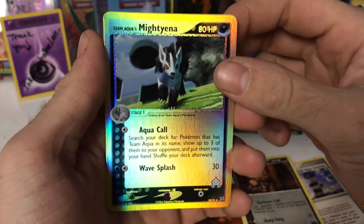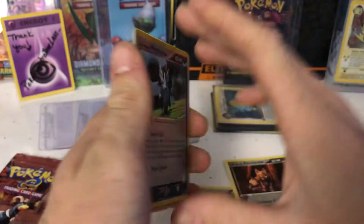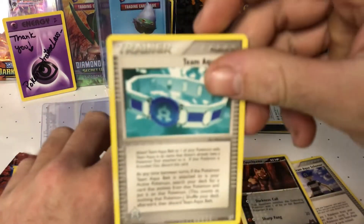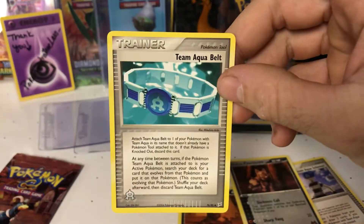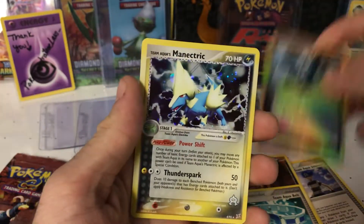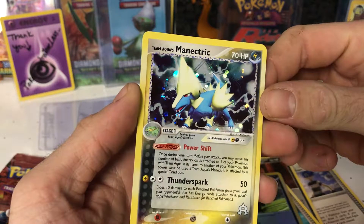We have a reverse holo - Team Aqua's Mudiana. So that means the rare is right behind that. We have a Team Aqua's Belt for an uncommon, we got the reverse holo, and for our rare we have a holo - Team Aqua's Manectric.